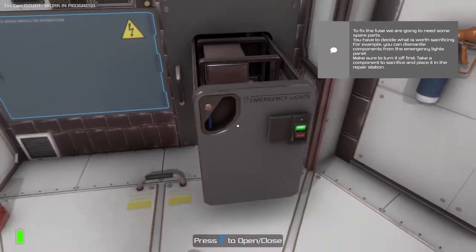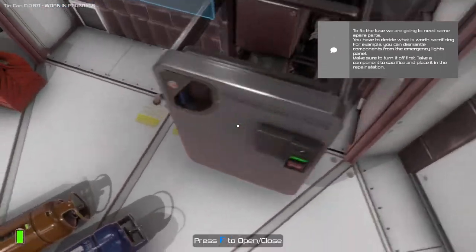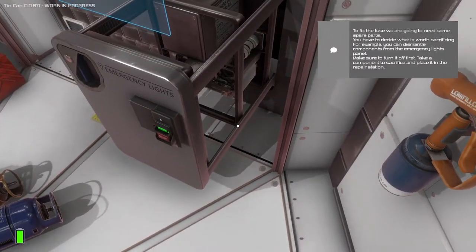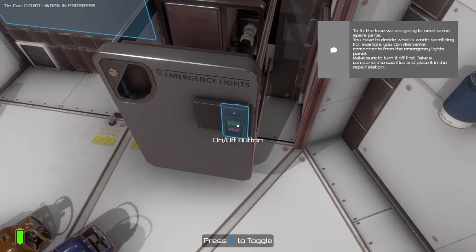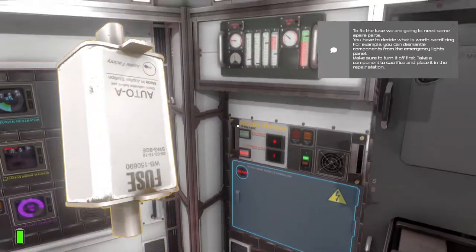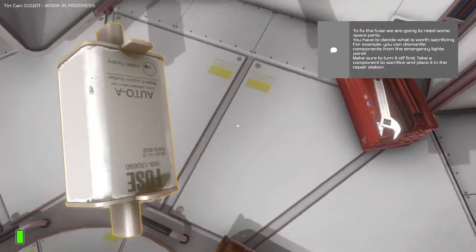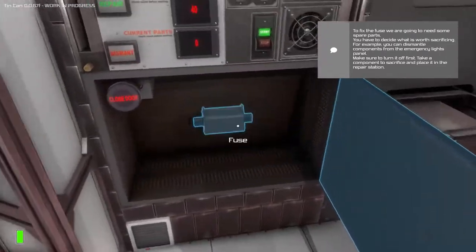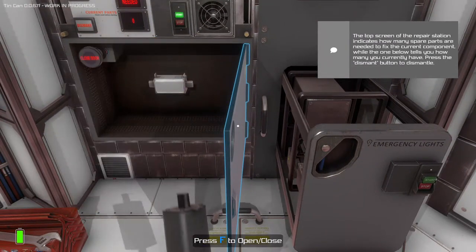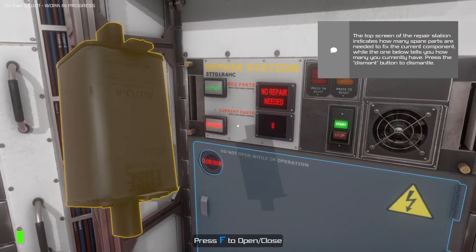Here are the emergency lights. The sound effects are both very good and also kind of shocking. Power transformation. Large battery. Make sure to turn it off first. Take a component to sacrifice and place it in the repair station. I guess we could take the fuse — as long as we are repairing the fuse. Let's grab that out, pick that up, put that in there. That is the fuse we are salvaging. How many spare parts are needed to fix? No repair needed, but we are going to dismantle it.